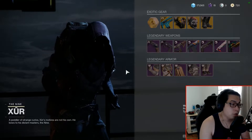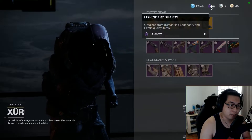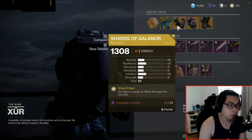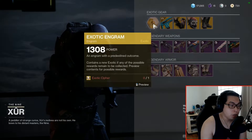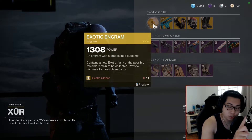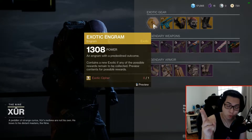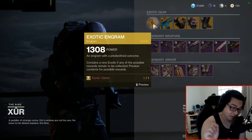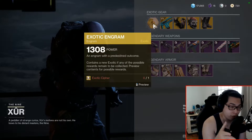What does he do? Xur offers you a selection of exotic gear in exchange for legendary shards. Usually you want to buy up his stock because it eliminates those exotics from the pool. You can then grab an exotic you don't already have from his exotic engram. You can get two per week — the first one costs 97 legendary shards, so always prepare at least 100 legendary shards every week.